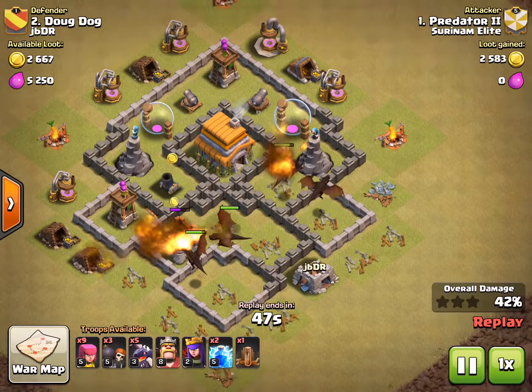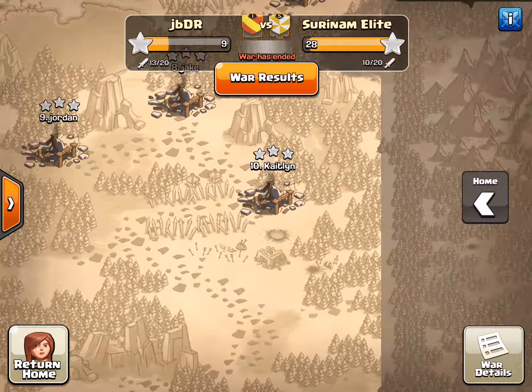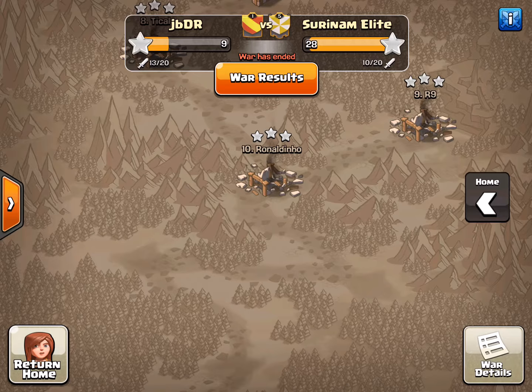That air bomb did some damage to them but not much. I am going to lose this badly so I put it in fast motion. They didn't even use their king or queen. I don't want to watch those other ones because those are just the weakest people being destroyed.